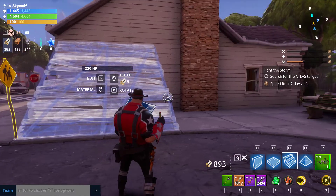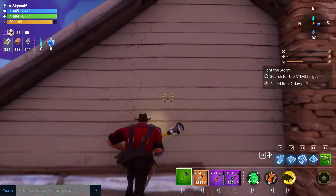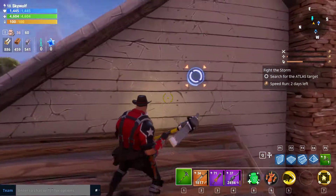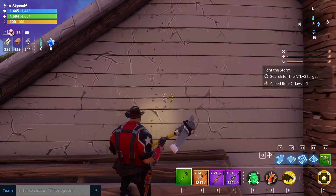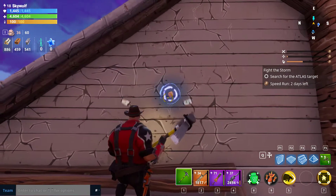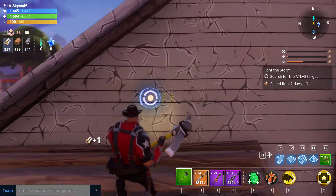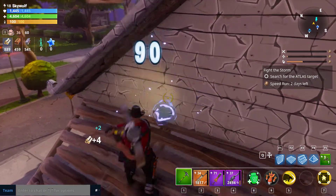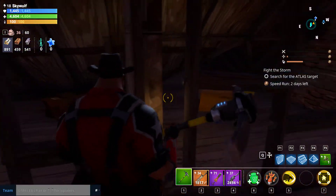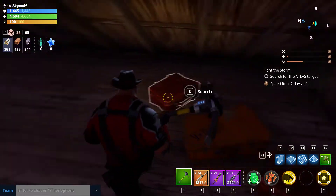Scavenging notes: I always recommend checking roof areas whenever possible — you usually get a lot of better items up there. When you're swinging your harvesting tool, you'll get a critical hit indicator on a weak point. My base damage is 45, but when I hit the weak point I do 90. You can loot all of the objects you destroy and get materials.